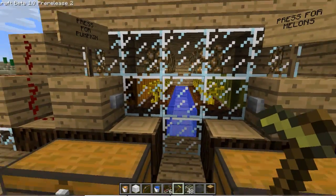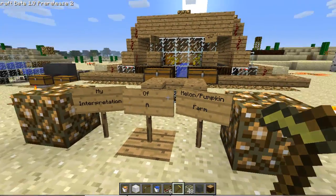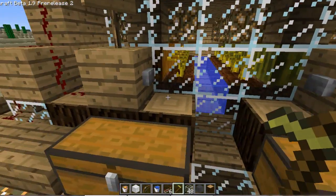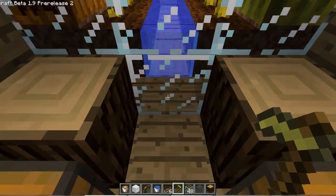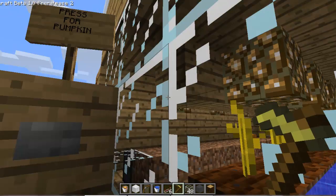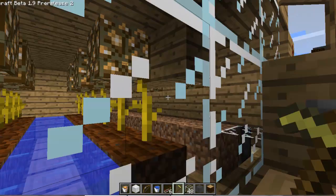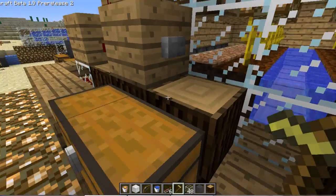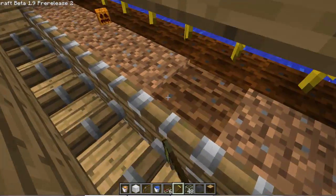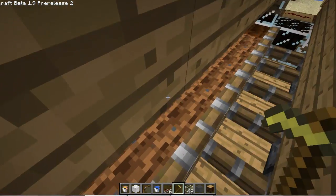So this is my own melon farm and pumpkin farm. What do you do? I'll give you a demonstration first. Step on the pressure plate — click for pumpkins, click black for melons — and then you can go up to your soil.